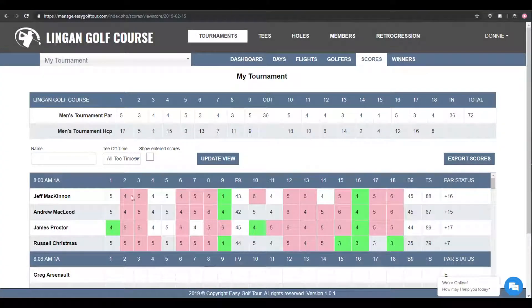Let's go back to the main screen. You can see the scorecard is very colorful. The clear represents that it's par, the red represents that it's over par, and the green represents that it's under par. You can also see the par status for the golfer's round.